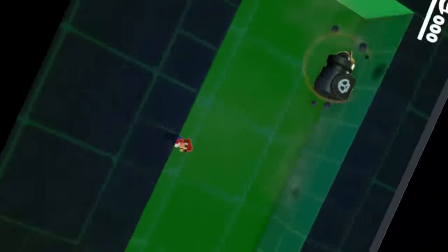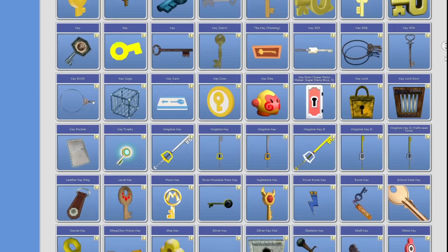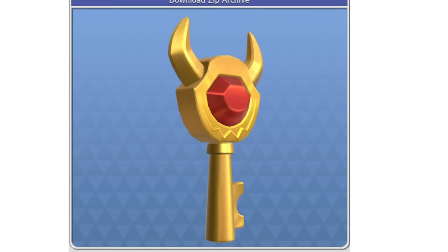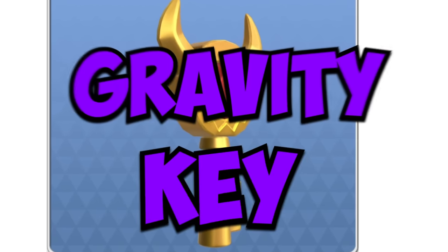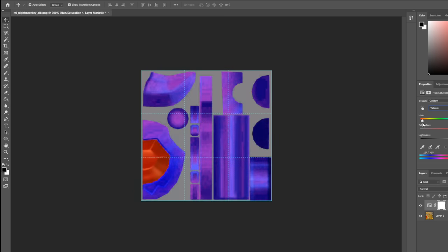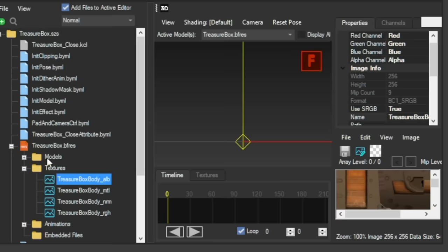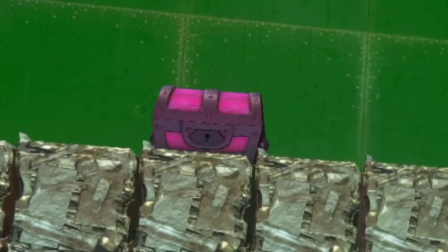I needed a cool way to flip Mario's gravity at the start and wanted a reward he could only get while upside down. After racking my brain, I settled on a customized gravity key and gravity chest for the level. I went to the models resource website and found an awesome looking key, but still needed some editing to truly earn the legendary title of Gravity Key. I took the model into Photoshop and altered the color to dark purple — it looked perfect. Then I took a treasure chest and made it dark purple as well, replaced both of the original game files, and added the epic gravity key and chest into the level.